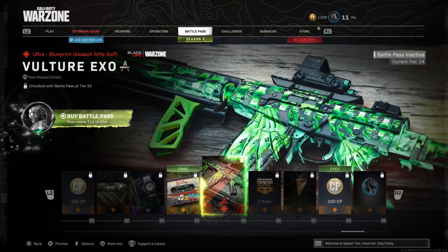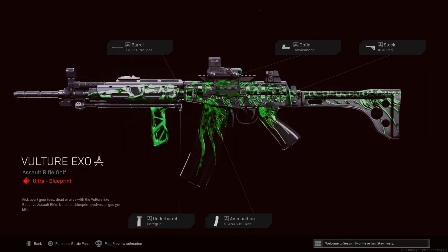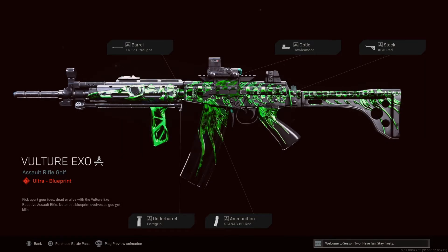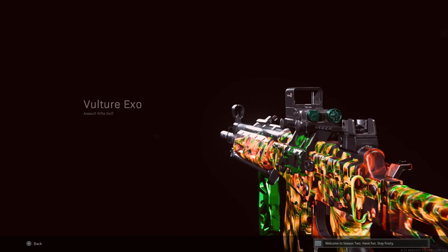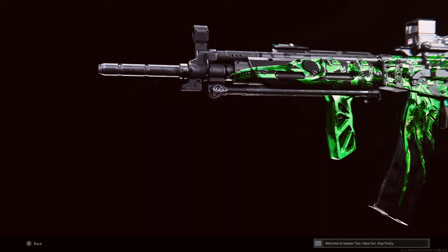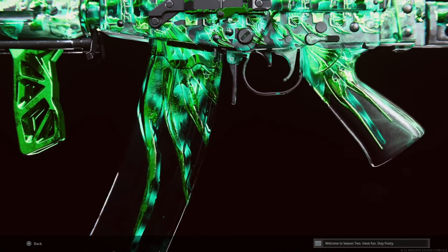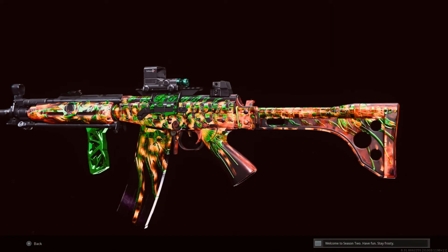This is the one you've all been waiting for, right up here in the high mid-90s. The Vulture XO blueprint — and you can get this for free if you've earned through the Battle Pass. We talked about how you get this for free in the last video, so check that out. For many of you this is a free skin, and for those it's not free for, it's 1,000 Gold Points and a little bit of playing in your free time.